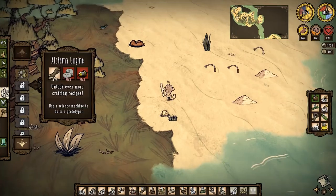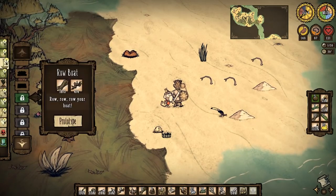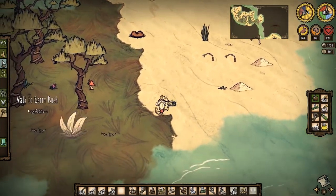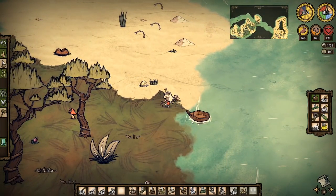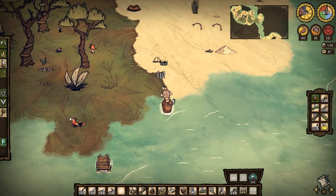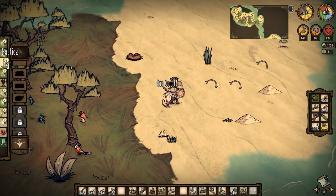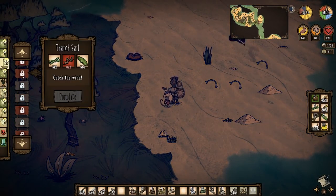So I need a science machine — I didn't even remember to break my other one. I should have. All right, got that. Break this, get my gold back. This will make things a little bit easier. I could maybe make a thatch sail. All right, let's make another one. I could actually make a cloth sail if I had the alchemy engine.